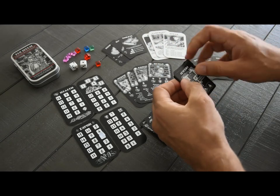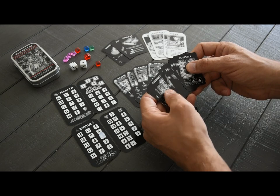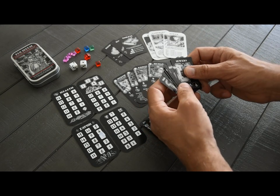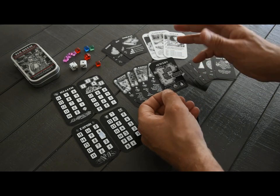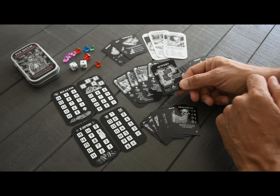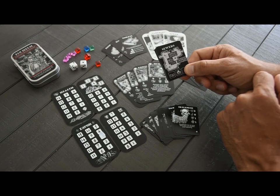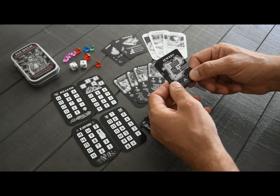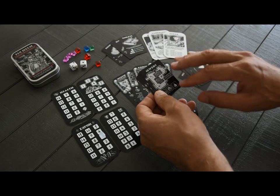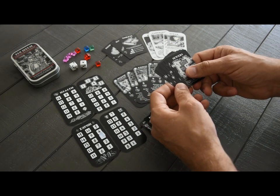And lastly in this unboxing portion, we have the meat and potatoes of the game: the dungeon cards. How this works is pretty different than any of the other games you've played — quite a bit different than the encounter cards in Desolate and quite a bit different than the dungeon cards in Iron Helm. Let me get this set up for a game real quick and then I'll show you how these things all work together.